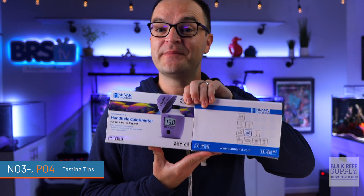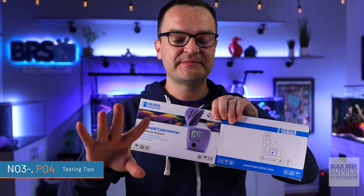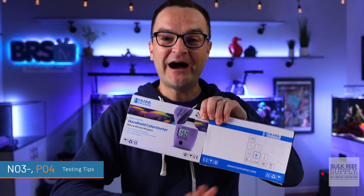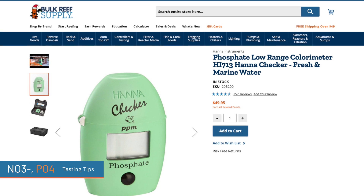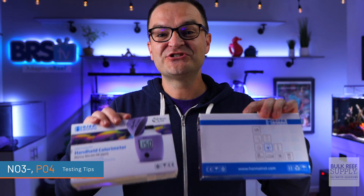Let's move on to our testing tips for nitrates and phosphates. I highly recommend spending the money and picking up these two from Hanna. This is the nitrate high range — do not get the low range; trust me, it is a wildly different test. Get the high range. And of course, you have your phosphate checker as well. They run somewhere around 50 bucks a piece — pick up some extra reagents and they will give you super accurate readings, which is so much easier than trying to determine the color with your eye.